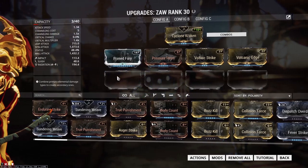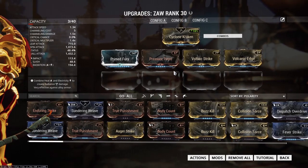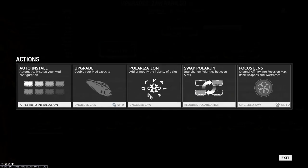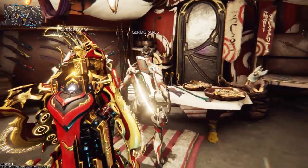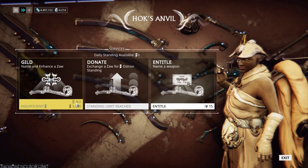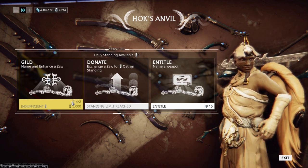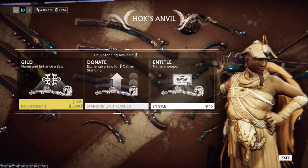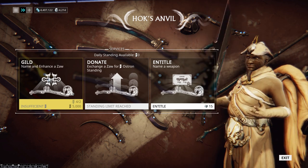As you can see, there are no polarities on this weapon except for the stance. I can't add forma to it because it's unguilded — I have to guild it first before I can add polarity. In order to guild it you have to go back to Hok and go to Other Services and select Guild. There's one problem with guilding: it costs you standing — 5,000 standing — and I don't have enough. It also costs two cedar swiss, which I have more than enough of. But currently I've reached my daily limit on standing, so I'm not going to be able to guild it today.